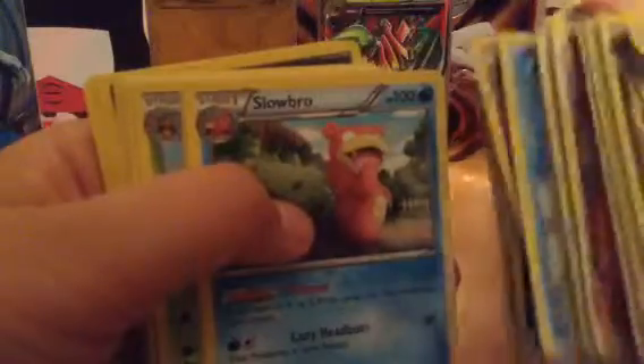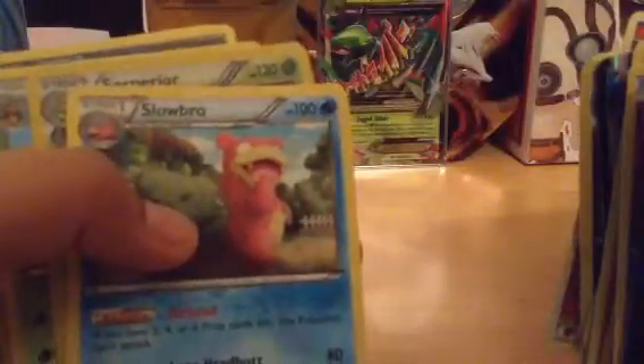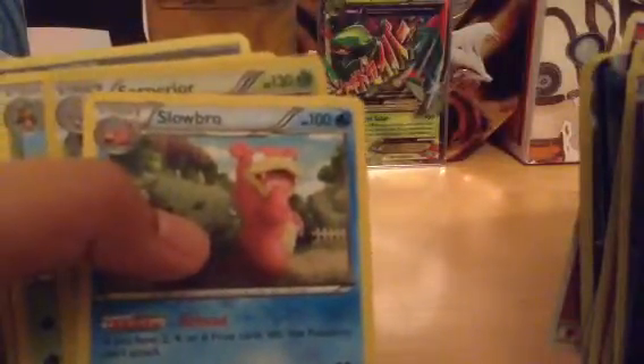Then we got Slowbro. This card kind of sucks with the ability — if you have two, four, or six prize cards left, this Pokemon cannot do anything. Then we got a reverse holo Serperior, Metagross, a Samurott, Gible as a reverse holo, another Samurott, Excadrill, and a Hydreigon. Barely any trainers, so I need to rebuild these decks later. But right now that's just the first half, and then we'll get the other deck going.